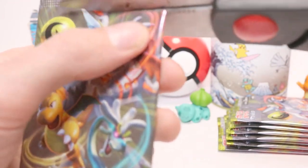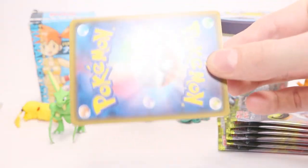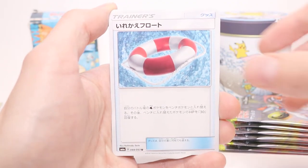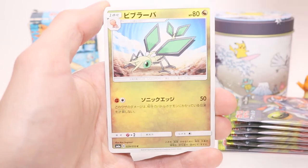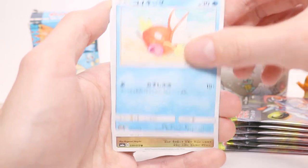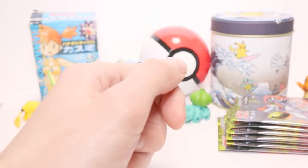Here we go with packet number three. We've got a Switch Boy — this is a pretty good trainer card, you switch your active Pokémon with a bench one and heal damage from it. We've got a Hoopa, followed by Vibrava. We've got a Koiking — nice. And a Flygon. So nothing special there, but pretty cool — that works all around.